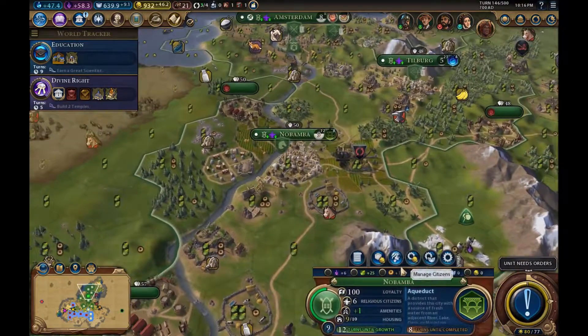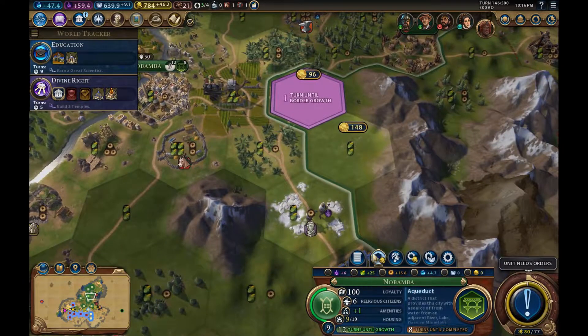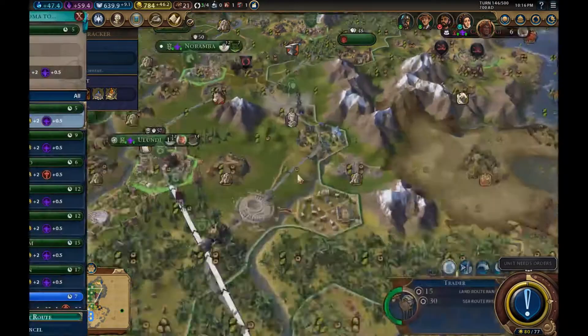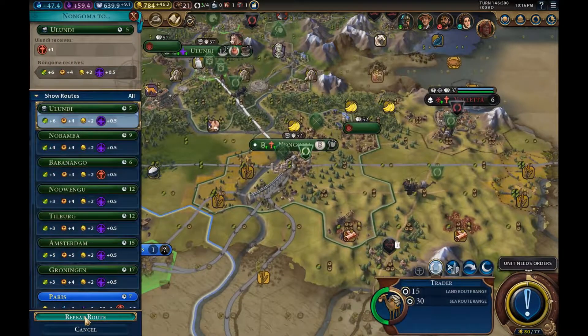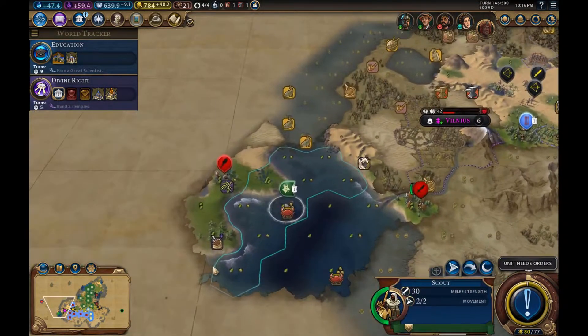We'll buy the marble at a slightly discounted price — it's still going to be really expensive but all right. Now we can build on it — more amenities, more production. You can actually repeat that because it's going to give a nice bonus to food — a really nice bonus to food. So your people shouldn't be starving anymore, stop complaining.